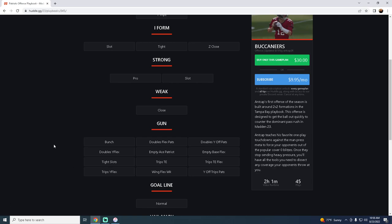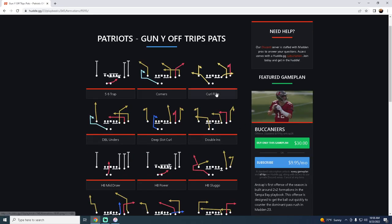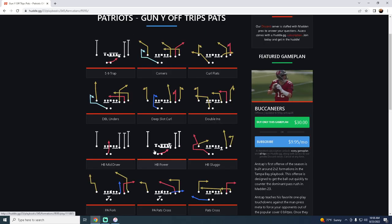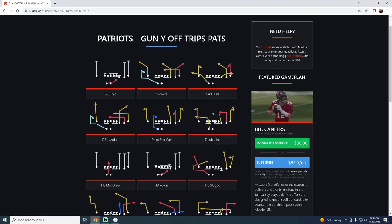It's not just that they have Bunch, Trips, or U Trips — it's that they have all three in one playbook. Y Off Trips Pats, also known as U Trips, is a formation a lot of pro Madden players are running. It lets you block your running back and tight end, has great shotgun runs, man-beating routes like Curl Flat, PA Pats Cross, a speed-cut out route, and PA Fork. We're actually working on a U Trips ebook for our Patreon members, so stay tuned.